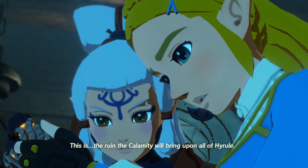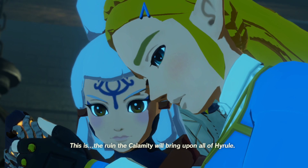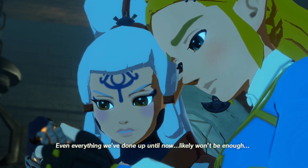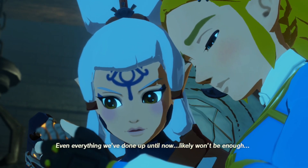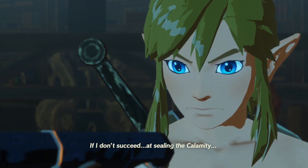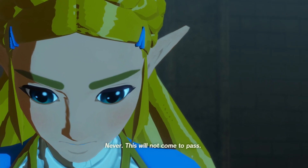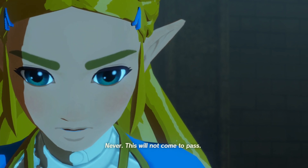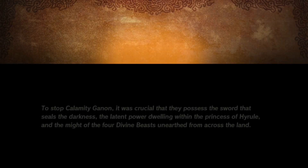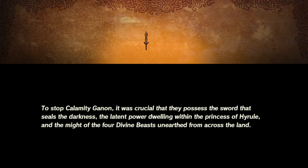Cutscene: "This is the ruin the Calamity will bring upon all of Hyrule. If we allow this to pass, I fear all hope will be lost." To stop Calamity Ganon, it was crucial that they possess the sword that seals the darkness, the latent power dwelling within the Princess of Hyrule, and the might of the four divine beasts unearthed from across the land.